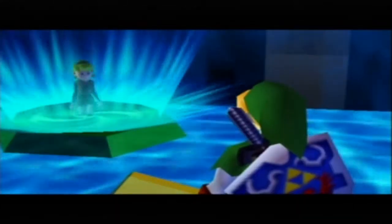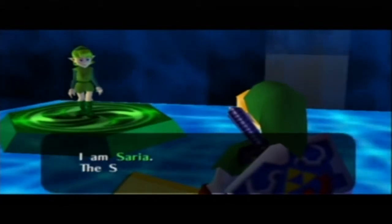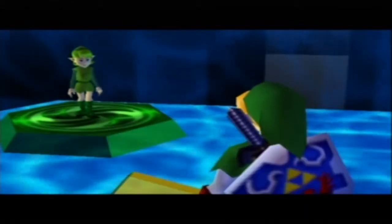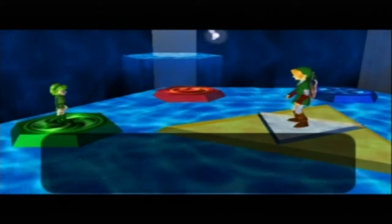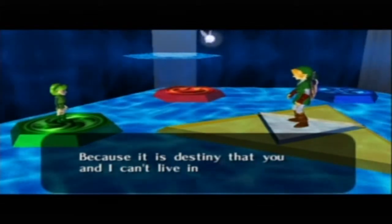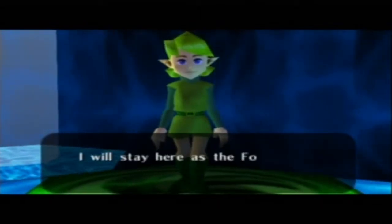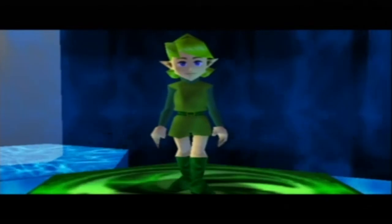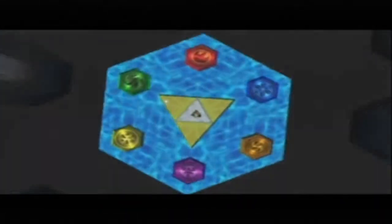We're in the Chamber of Sages — the Forest Sage. We're about to find out who it is. It's Saria, who has not aged one bit. Because of you I could awaken as a sage — I am Saria. Yeah, we know: sage of the Forest Temple. She's been awakened. She says this is destiny — that she and Link can't live in the same world. She will stay as the Forest Sage and help us. Please take this medallion. That is why I don't ship Saria and Link.